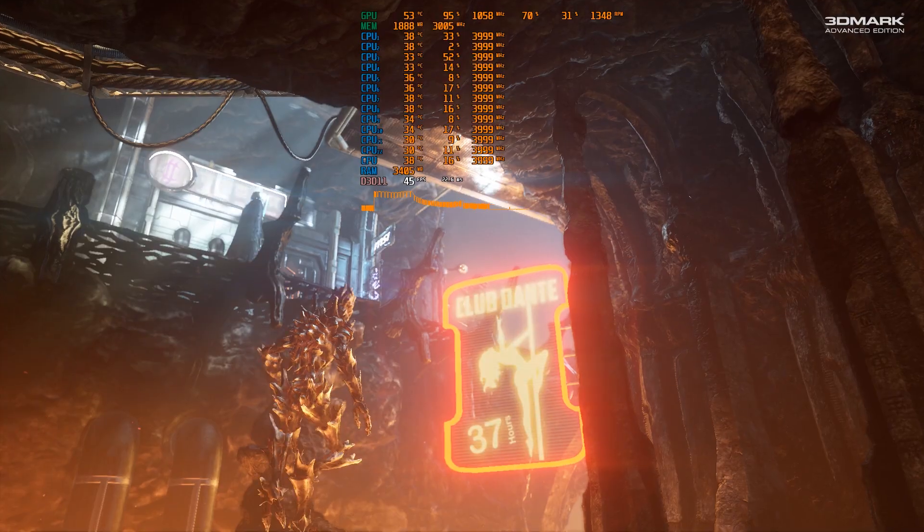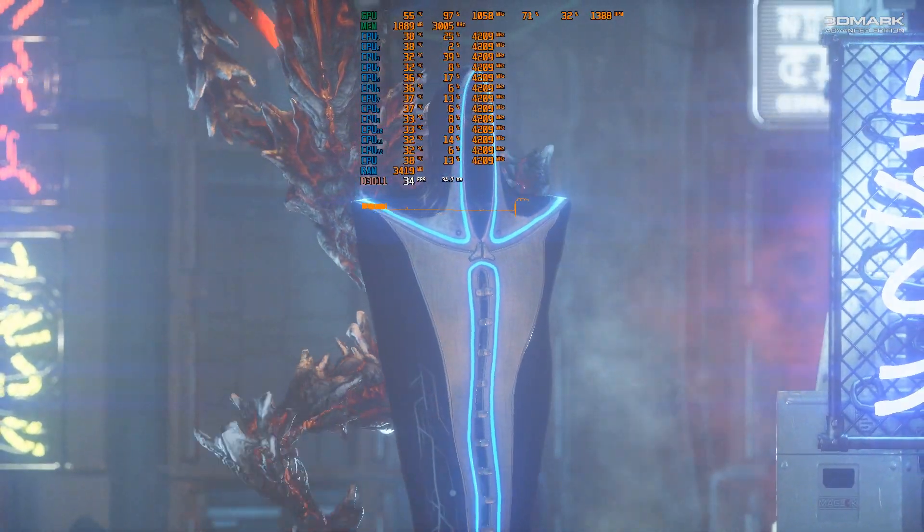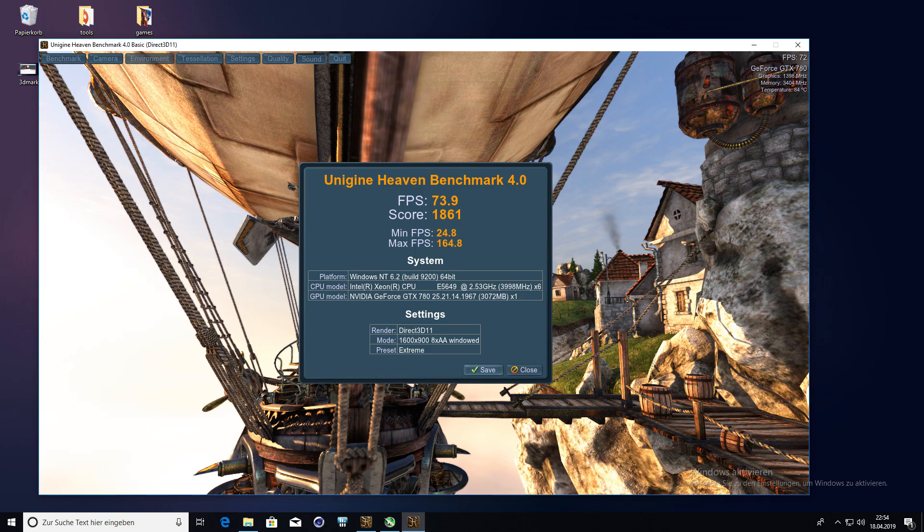I then installed 3DMark and ran Fire Strike, which scored around 9100 points at first. But after overclocking the GPU by 140 MHz on the core clock and 440 MHz on the memory clock, I managed to score 10,035 points with a graphics score of 11,397 and a physics score of around 12,000 points — absolutely amazing for a total cost of only 275 bucks. Unigine's Heaven benchmark also scored 73.9 FPS and a score of 1861 on the Extreme preset.